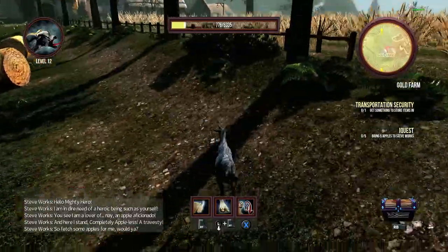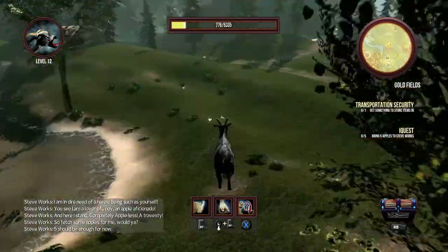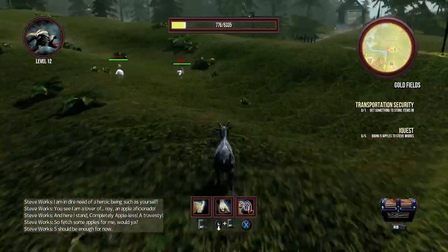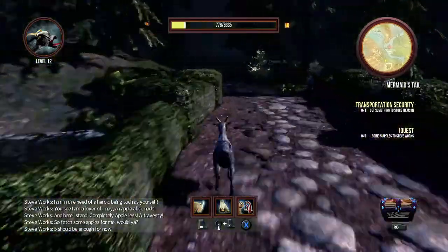To do that, you want to jump the fence, and then head to the left side towards the stone bridge, and then cross it and keep following the path until you get there.